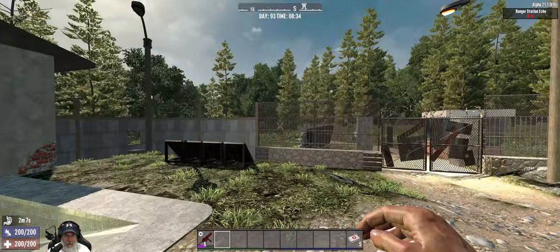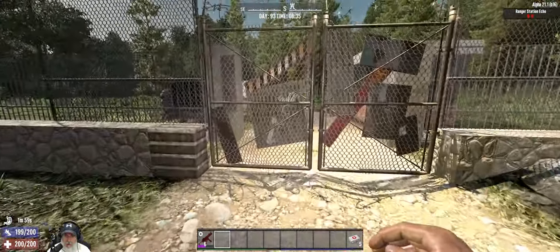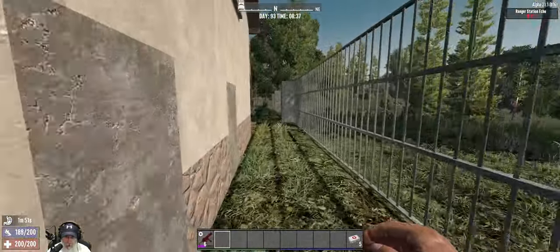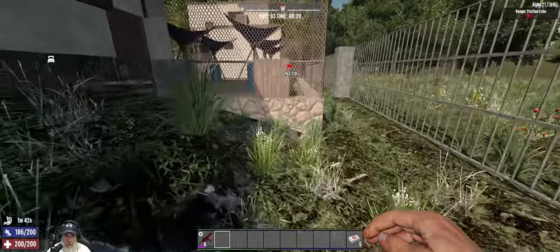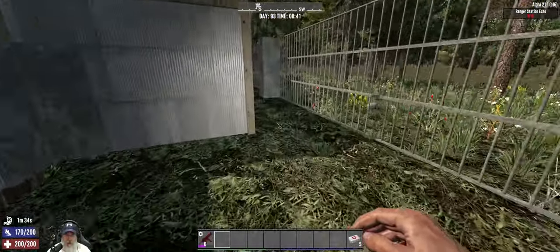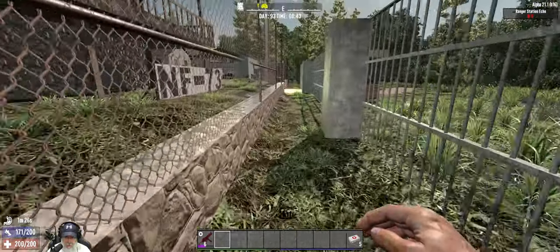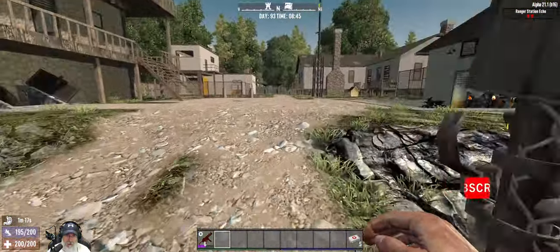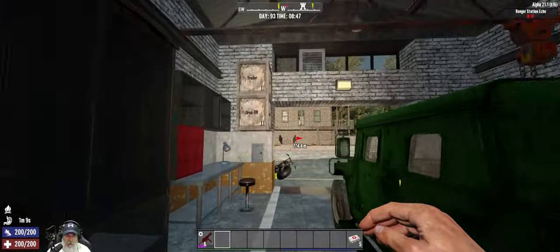Welcome back everybody to Seven Days to Die Alpha 21, this is the Apocalypse Ranger series and I'm an old guy gaming. In this episode we're going to go sell stuff and then work on our defenses. I've completed putting bars all the way around the perimeter, and I'm going to put auto turrets up on the pillars - I've got shotgun and nine-mil turrets with plenty of ammo for both.